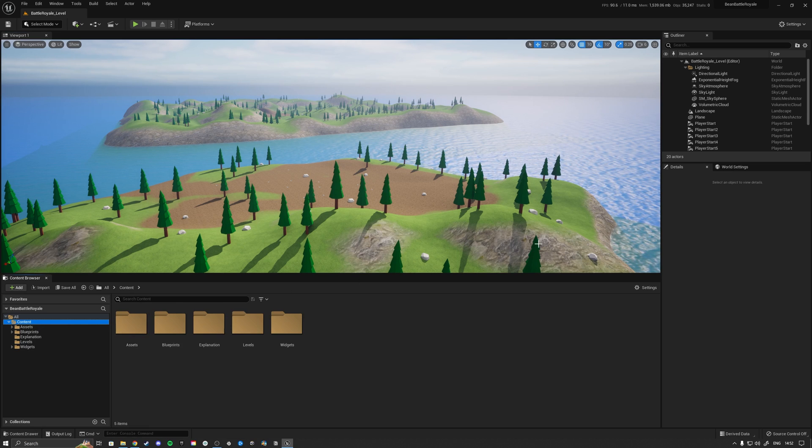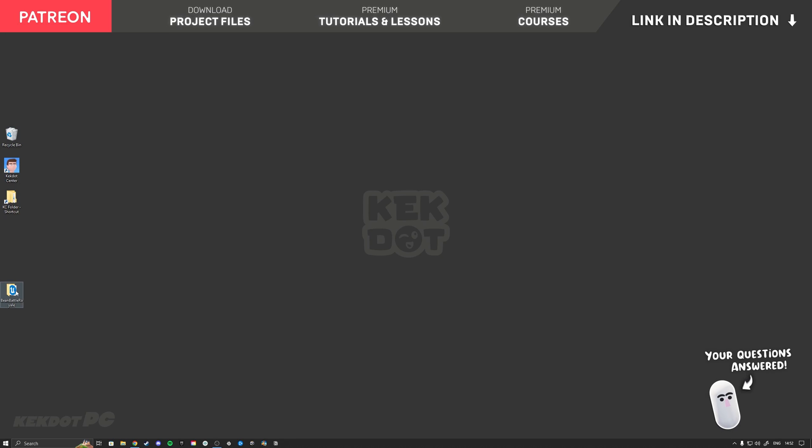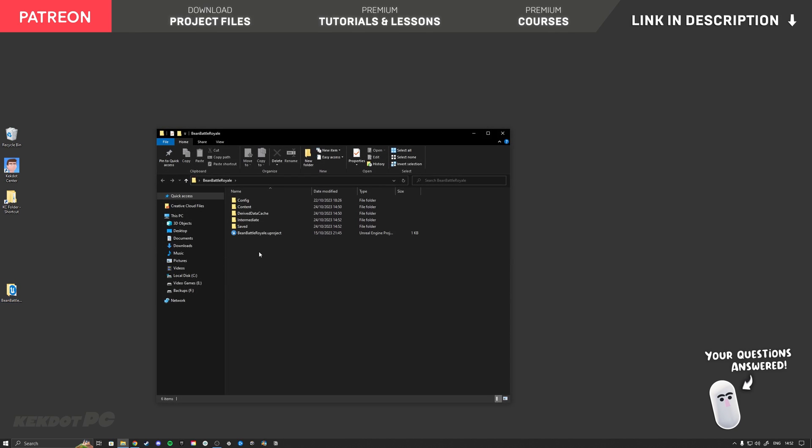Let's get started. We're going to close our project and then locate the project folder. Inside the project folder we can clean a couple of things up: the derived data and intermediate folders get recreated every time you start the game, so we can delete those. The saved folder contains a config folder with editor settings — if you have preferred settings keep the config files, but the rest can be deleted since they get recreated. I'm also going to delete the saved folder entirely.